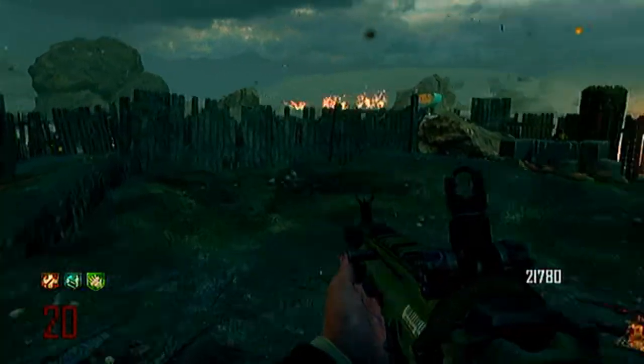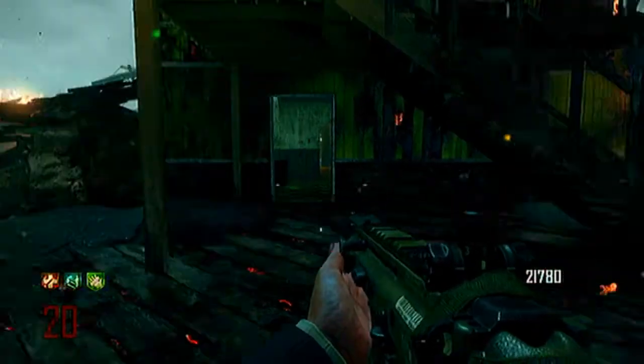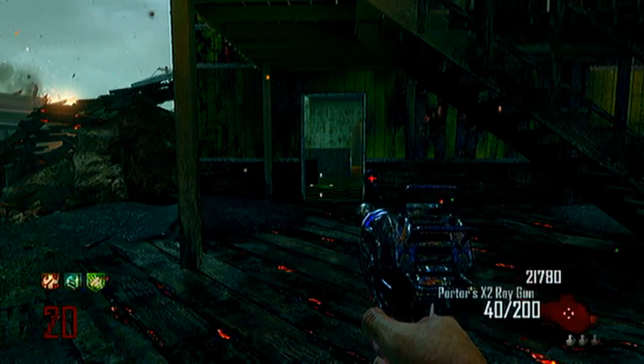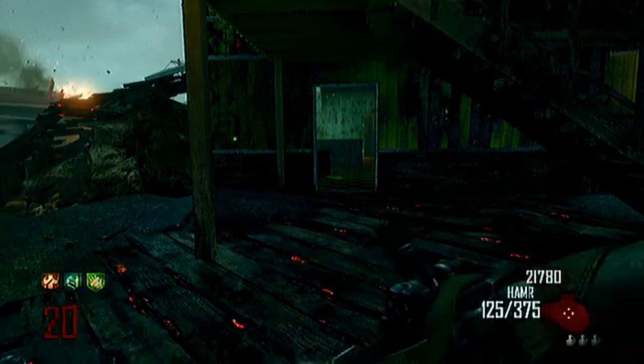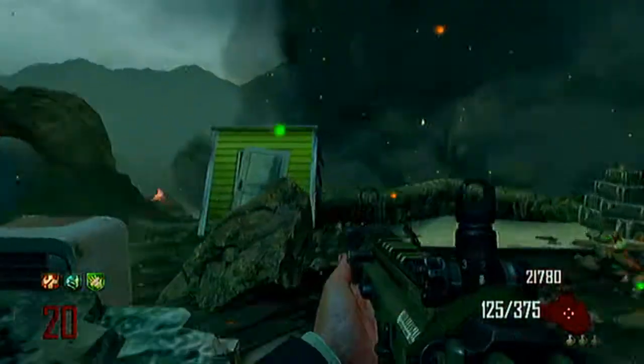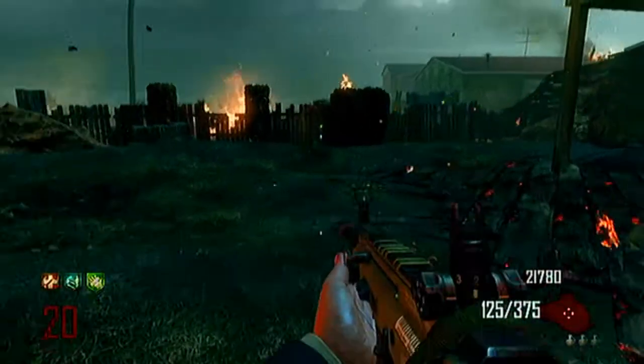What is up guys, I am in the middle of a zombies round right now. I just basically finished round 20 with 21,000 points. I have a pack-a-punched ray gun, and I pack-a-punched the 5.7 which turns into the ultra, and it's okay, it's not super good.